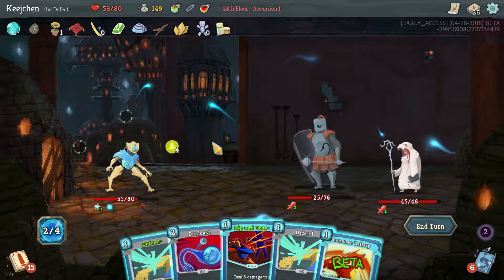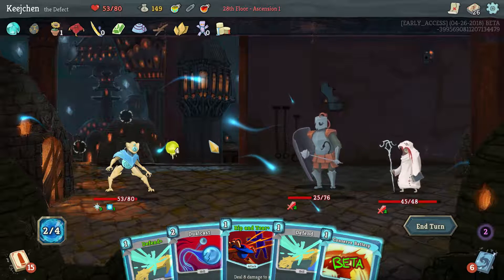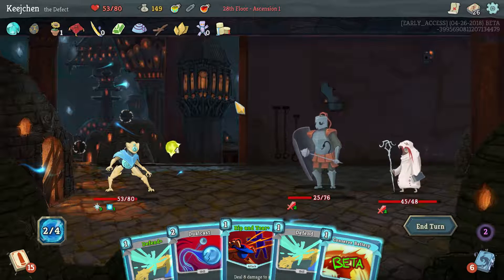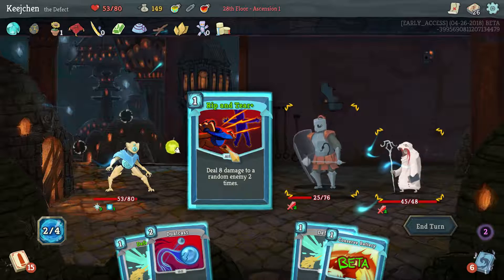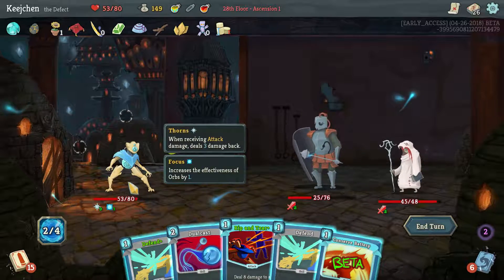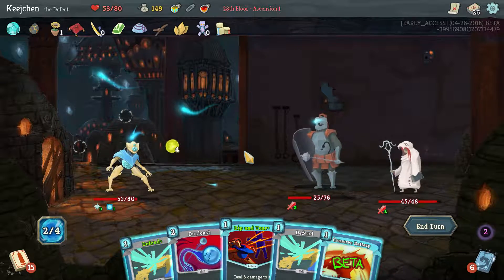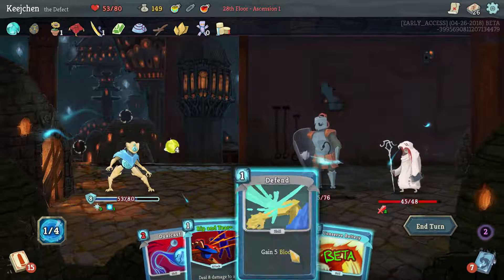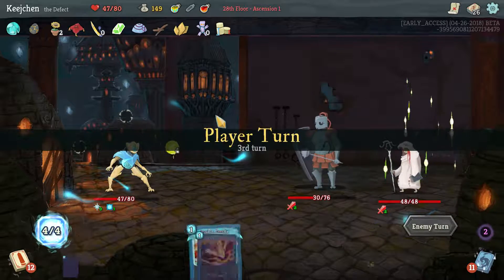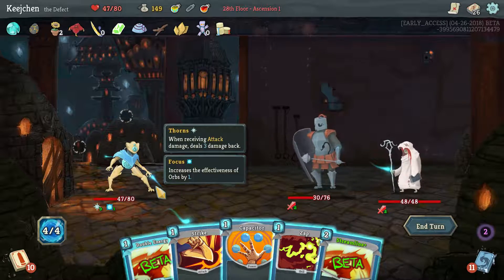It's an exhaust. We kind of need to defend a little bit here, unless we can deal 25 to the sky — we could fire potion him. Let's see where this takes us. Five block, eight block. It won't kill him either way so it doesn't really matter. I'm playing this then, and I guess we're just playing this. Could have been worse. Double energy — yes, it exhausts so it was worth it.